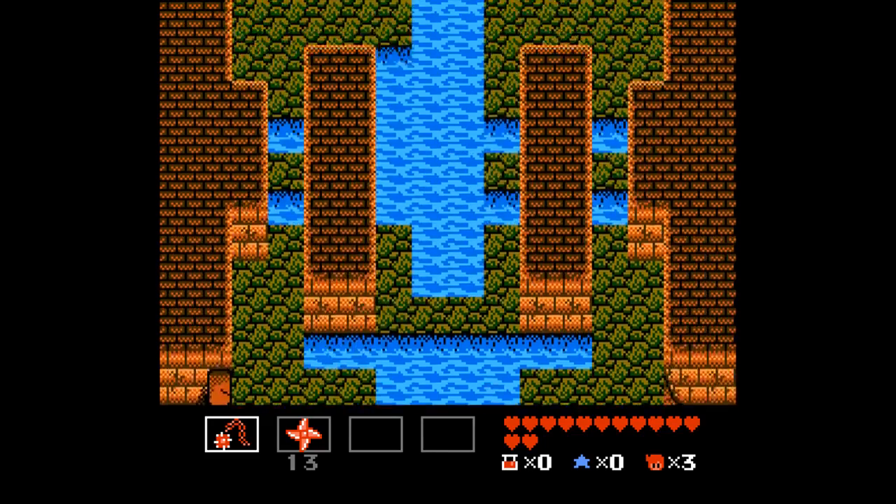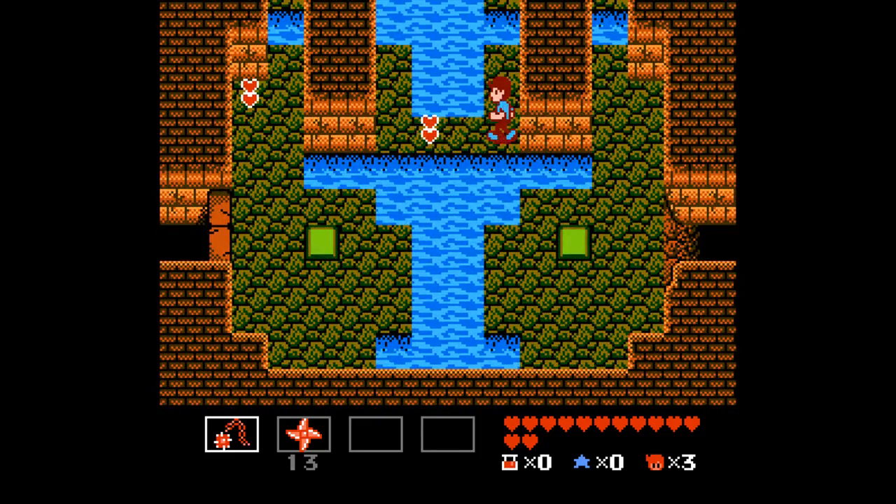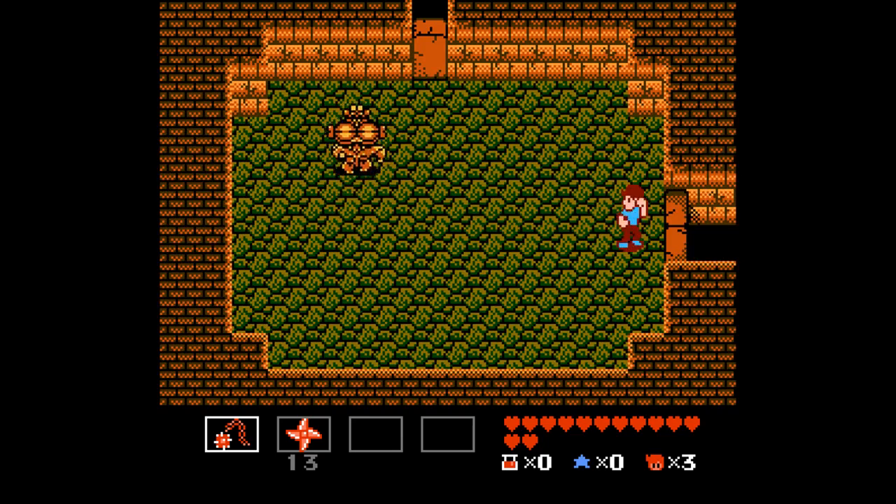So this area is kind of a bit of a trick. Obviously we don't want to go up — if we make that jump, we will die. I don't think we can go up on this side either, so I'm just going to continue forward. We have this enemy — I don't know what this is called, I just know it does a staggering amount of damage. It does like three hearts of damage if it shoots you or touches you.